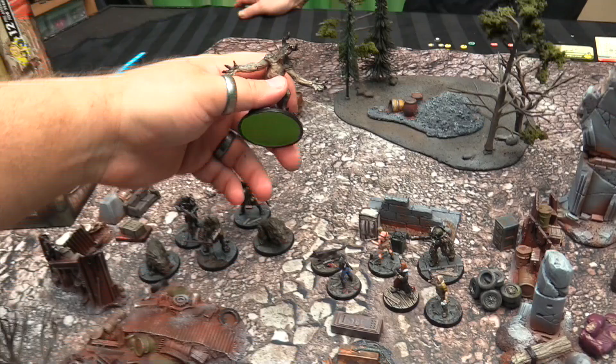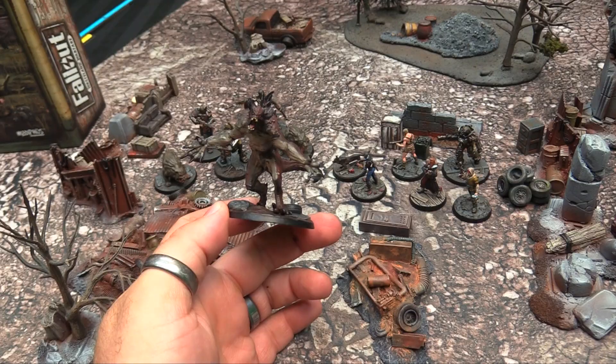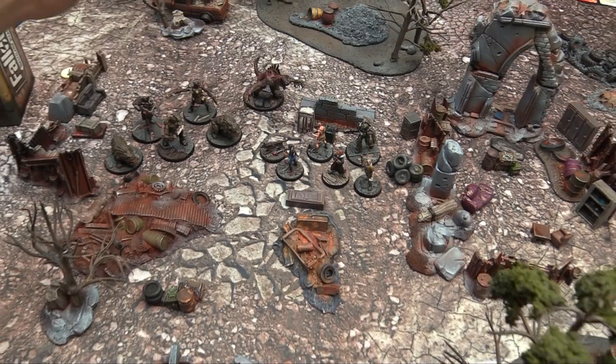Finally, you get a suit of power armor — I painted it as a US scavenged suit rather than Brotherhood of Steel so I can use it for my sole survivor later, since you can equip the sole survivor with a T-60 suit. I have the Brotherhood box set coming. And you get a Deathclaw — the biggest, baddest wasteland baddie of them all — painted up with airbrushing, washing, and brush work.